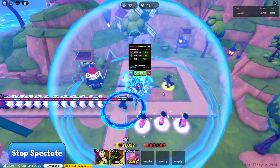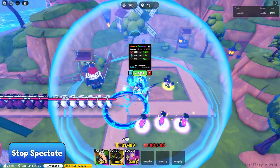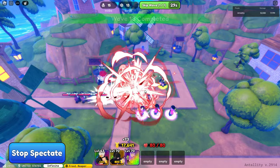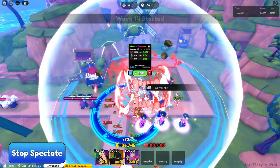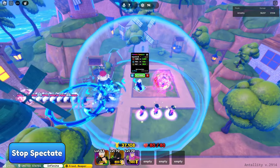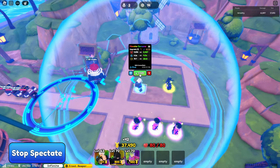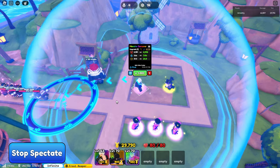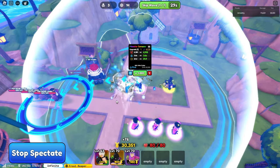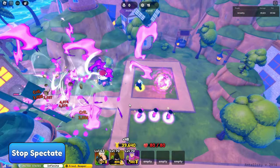His first evolved skill is Cursed Howl — he summons his wolf and does a single bite with a circle AOE. Next is Curse Bark, the multi-hit: his wolf barks in a much larger circle AOE. After that is Wind Cutter, where he uses a magical move to summon the wind.